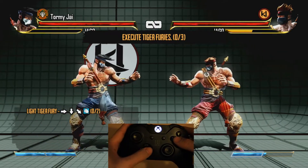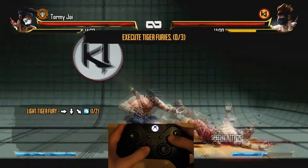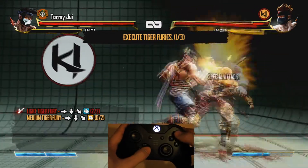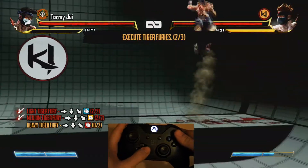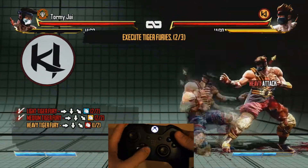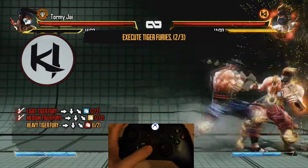It would then teach you how to do Tiger Fury, which is basically a Dragon Punch from Street Fighter. If anyone's familiar with Street Fighter, this would be really easy for you guys, because a Dragon Punch is basically a forward and a Hadouken.